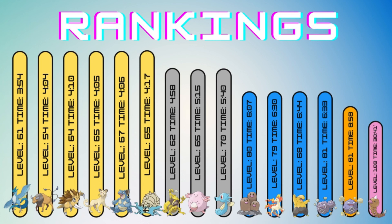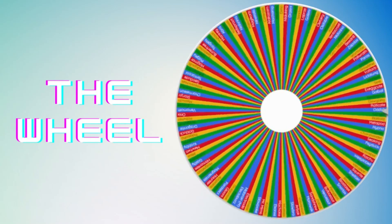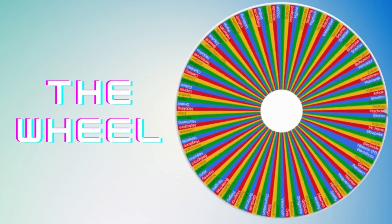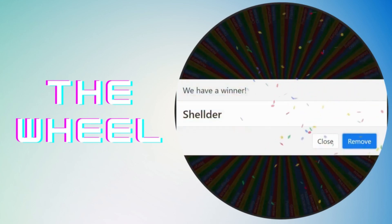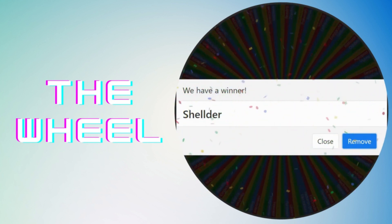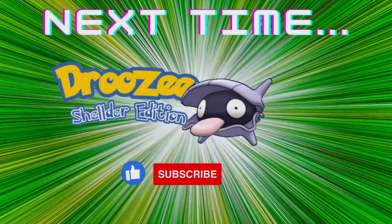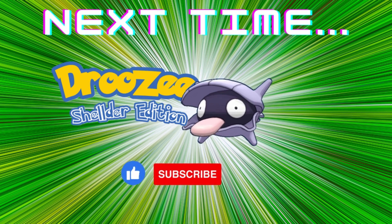Now that Omastar has found a place on the ever-growing list, we need to see who our next challenger will be, so we're bringing in the wheel to help us choose. The new look wheel gave us a great contender last time with Lord Helix, and this time it looks like it's going to give us... Shellder? It is Shellder. I'm not sure what to think about that one — it isn't a great Pokemon stat-wise, but I also haven't really used it enough to know how it would turn out. It is a water Pokemon, so maybe the early game will still be pretty easy though.